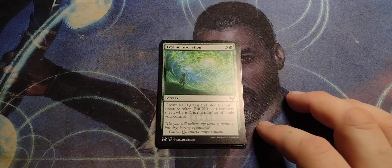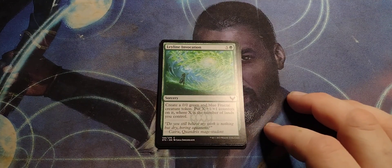Leyline Invocation — five and a green, sorcery. Create a 0/0 green and blue fractal creature token. Put X one-on-one counters on it, where X is the number of lands you control.